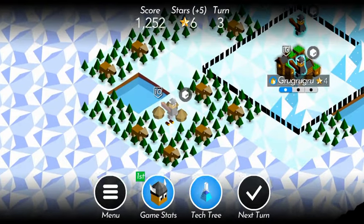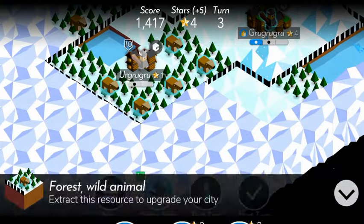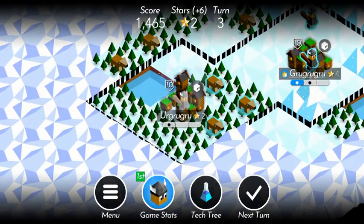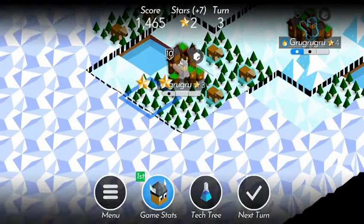To claim a new town, tap on the crossed swords icon above the town. It says they agreed to join your emerging empire, but due to the use of swords I'm not completely sure this is the case — but oh well, you have a new town now. Do the same with this town as you did with the capital and try to level it up as much as possible.